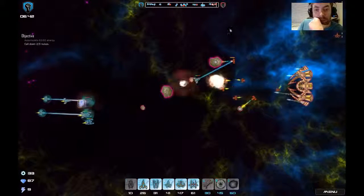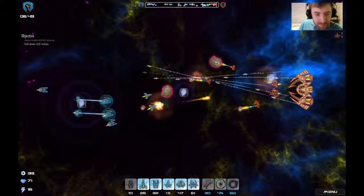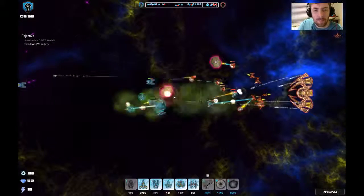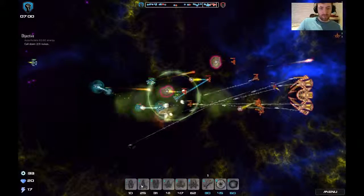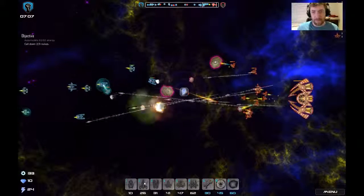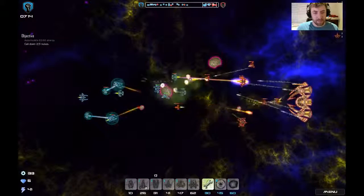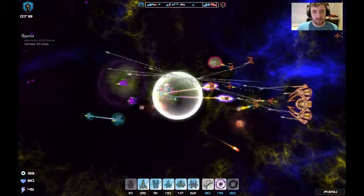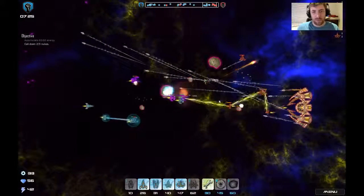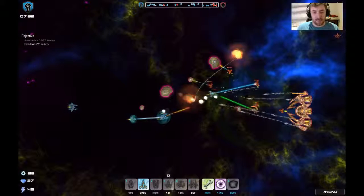I just dropped a nuke and I can't even defeat a mining ship, so maybe I'm missing something there — let me know if I am, that seems a little silly. They keep pushing us back right close to their ship. I'm not sure if the hurricane is effective for this particular level, so I'm going to stop with the hurricanes and focus on bombers and shields.